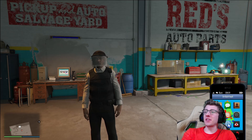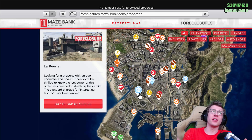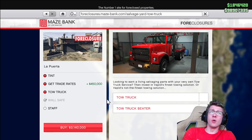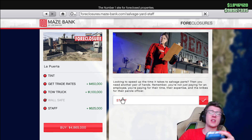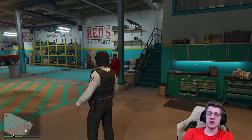This business is not cheap. If we go to Maze Bank Foreclosures and look at, say, La Puerta — we want to upgrade it. Paint job doesn't really matter but let's get some trade prices, the tow truck, and the wall safe plus some staff. This comes to 4.8 million dollars, and adding the wall safe it's going to be around 5.5 million dollars for a business where I have to wait a week to make even a little bit of money.